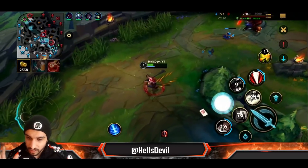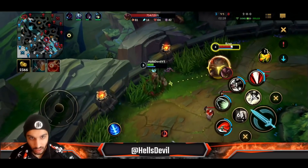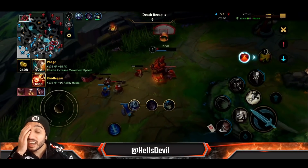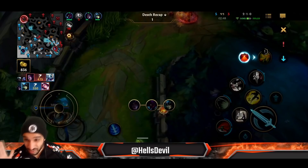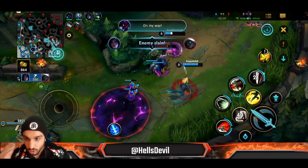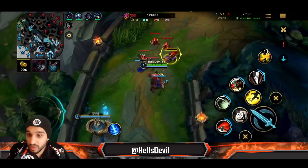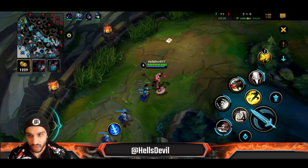The second way: you wait in a bush, the enemy face-checks, and you do basic attack, second ability, then hook them in. The second combo is way stronger if you can pull it off. That combo guarantees you to get your stacks. Against Malphite I did basic attack, second ability, then another basic attack before hooking him — keep that in mind. More often than not you're going to have to hook them right away to get them close to you.